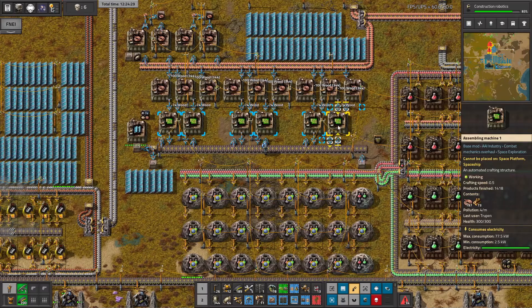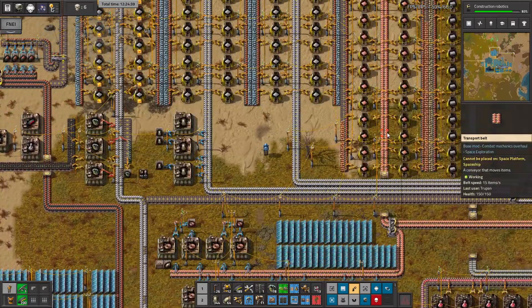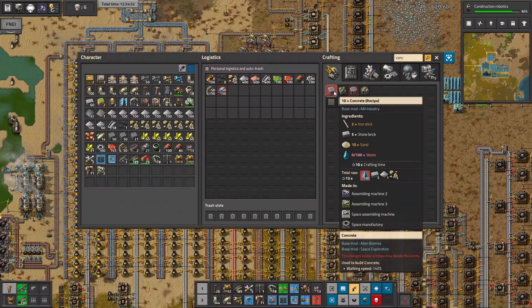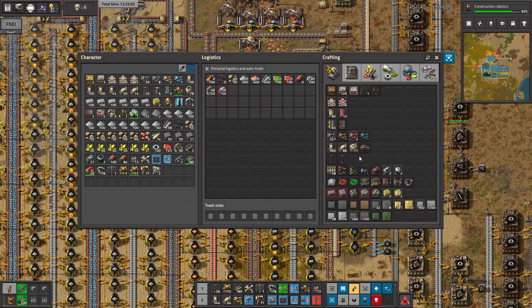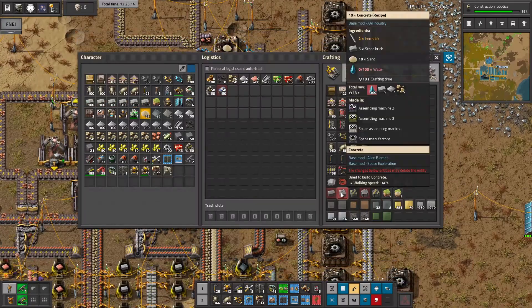For one recipe we have enough wood, but now I need to worry about the concrete. How to craft the concrete - iron sticks, stone bricks, sand, and water. Let's take some stone bricks, we'll need to craft some iron sticks, and let's take the sand. How much sand do I need? 10 - okay, that's quite a lot.